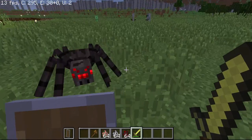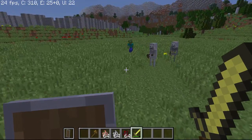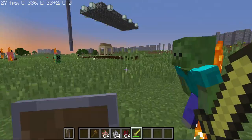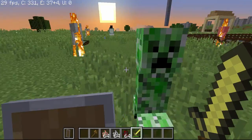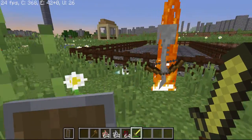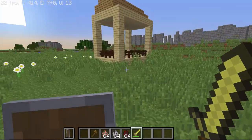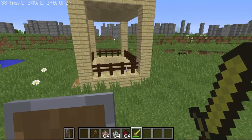As you saw with the spider, there are also animations for zombies - the zombie looks a lot more realistic and it actually looks like a proper zombie coming towards you. I'm not sure if there's an animation for creepers, but there is one for skeletons - they walk a lot more smoothly. Baby zombies don't have an animation, and not every single mob has one.